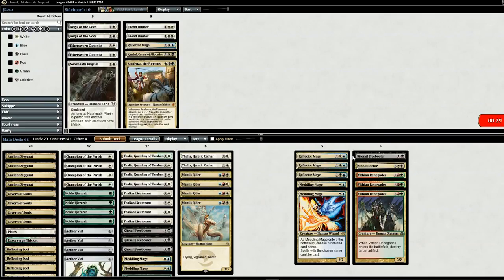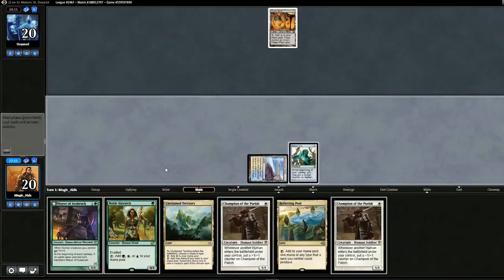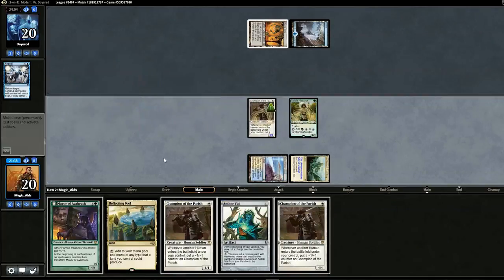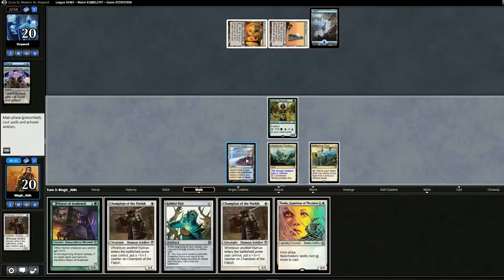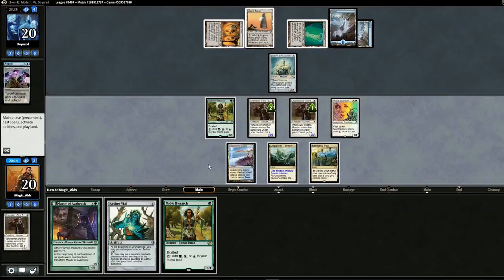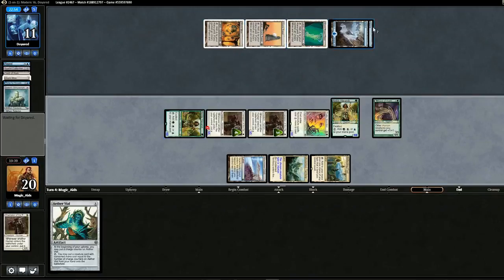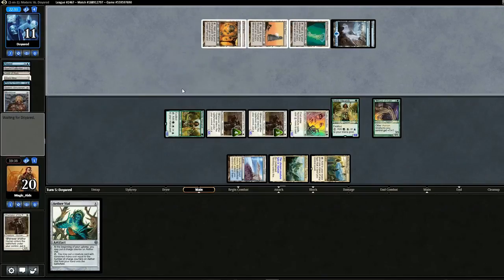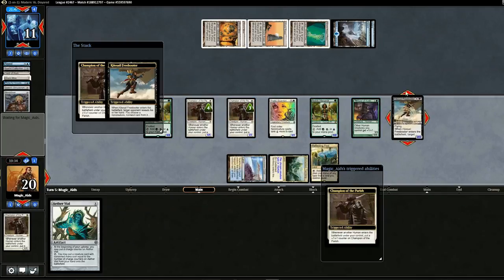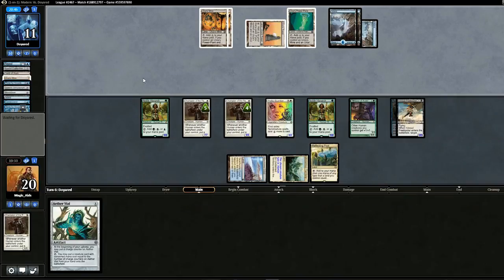Going into game two, getting rid of three Reflector Mages and two Meddling Mages, putting in an extra Kite Sail Freebooter, Sin Collector, and three Renegades. Opening hand — we have a Vial, Hierarch, and Parish. We'll keep. Vial, pass back. Opponent repeals the Vial. Do we replay the Vial or go for it? We'll go for it — Champion, Hierarch, back to opponent. Spatial Contortion kills something. We dump most of our hand — Champion, Champion, and Thalia. Pass back. Opponent has tons of lands. We dump and swing in for a big attack including the Hierarch. Opponent blocks, they're at 11. Opponent plays Mindslaver — it controls our next turn. Not really sure what they can do on our turn. It's weird just watching our opponent do stuff with our deck. Opponent's got nothing meaningful to do with it. Opponent gets another draw — Phenology — but no. Four wins, one loss.